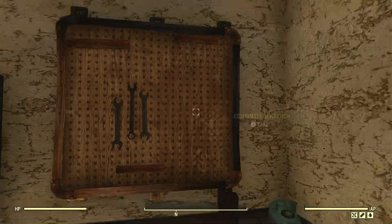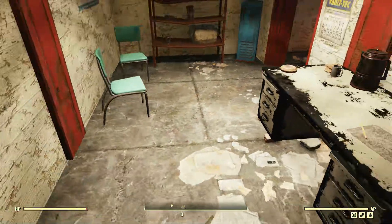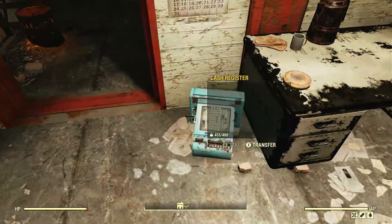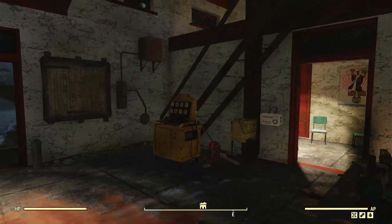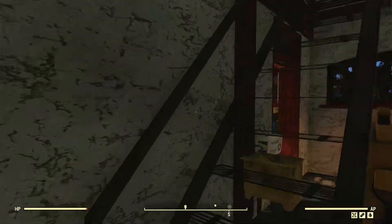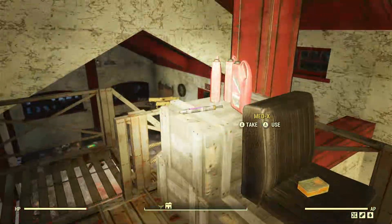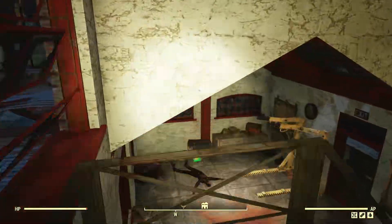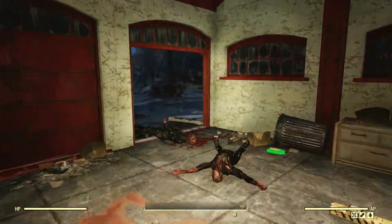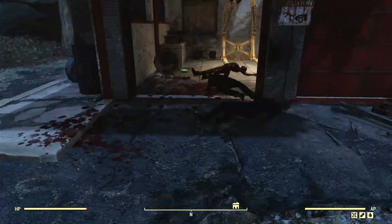There's a locker with just a bunch of steel. That's it for the main building - oh wait, there's an upstairs with a rifle and some rifle ammo. That's it for the Wilson Brothers service station.